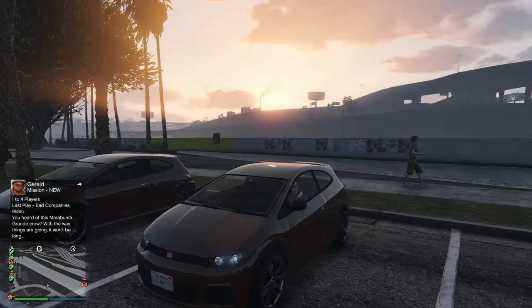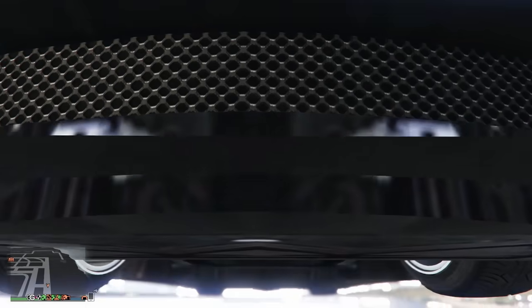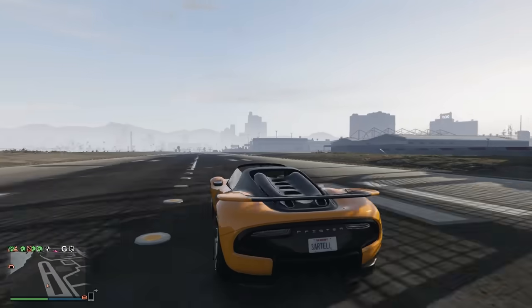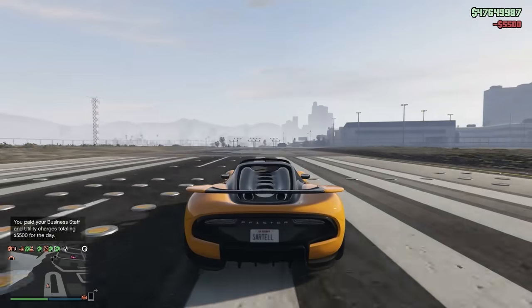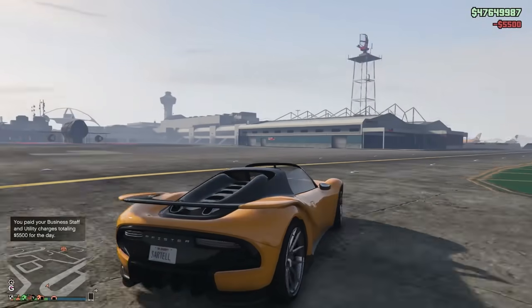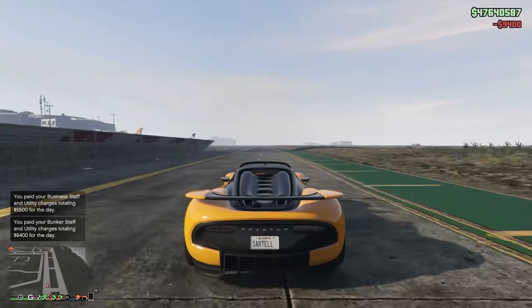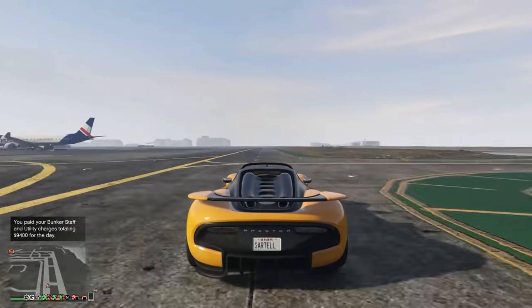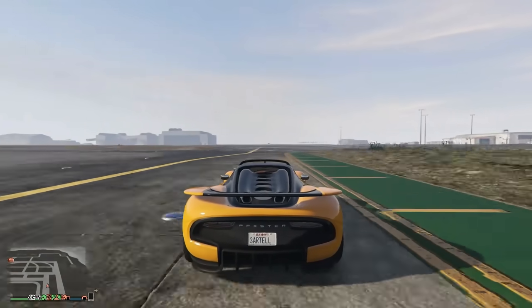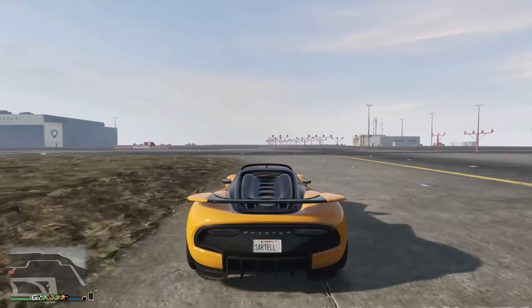Coming in at number 1 for $1.1 million — 132.5 miles an hour — it's the Pfister 811. I know a lot of you weren't expecting that. I know I've been missing one vehicle — don't worry, I'll get to it. But the Pfister 811 is very close to being the fastest vehicle in the game for regular racing, no NOS or arena war upgrades — just regular vehicles you can race in stunt races.